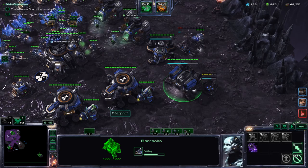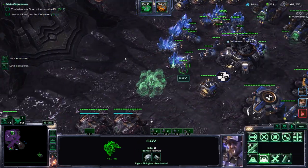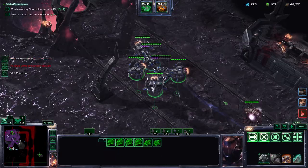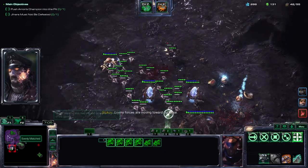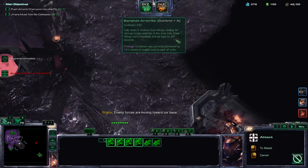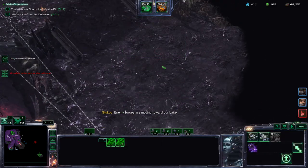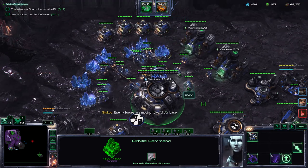We are going to make sure we have another armory for the weapon upgrades. And of course we are going to plant down our fusion core. Enemy forces are moving towards our base. One of our main units in this is probably going to be the battlecruisers, because battlecruisers are essentially good against literally everything.